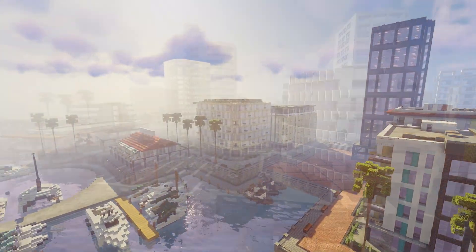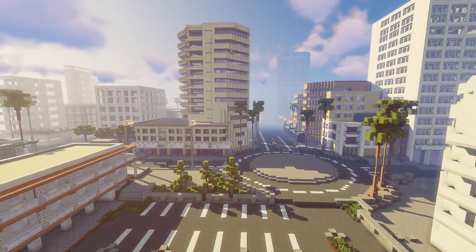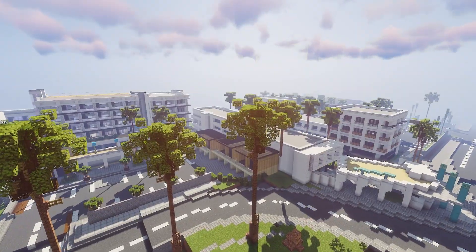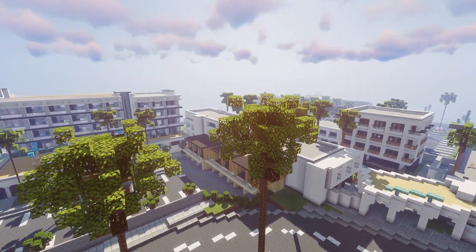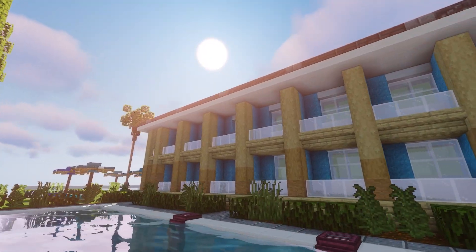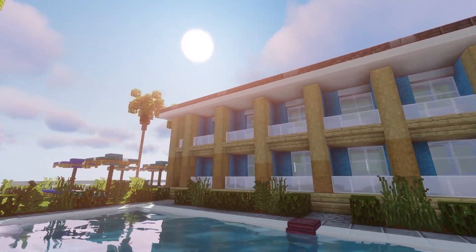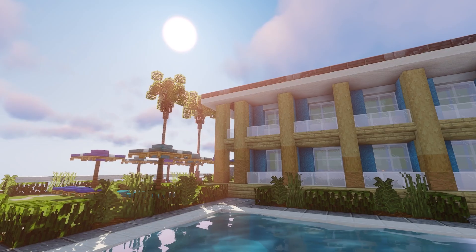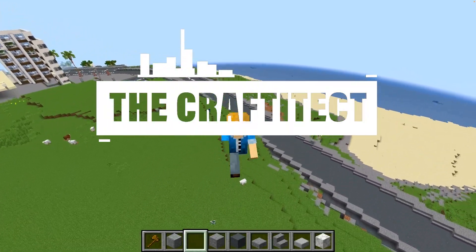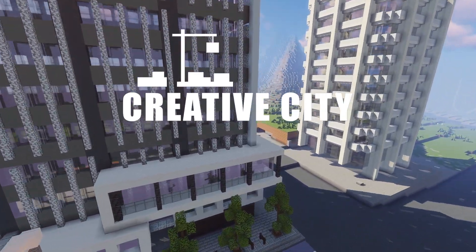Hello everyone. I know it's been a while since you've seen this creative city, but I'm back with another creative city update. In this video, we're going to be building a massive hotel district. I've already built this tropical motel in a previous video from a very long time ago, but now we're going to continue and connect it to the original area we worked on last episode. So let's go right into it.